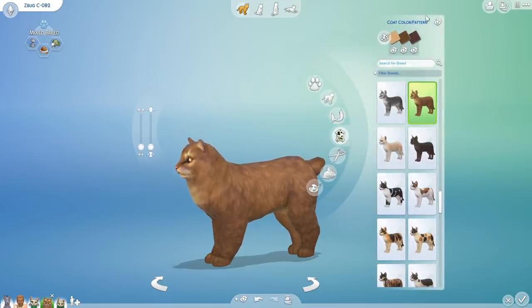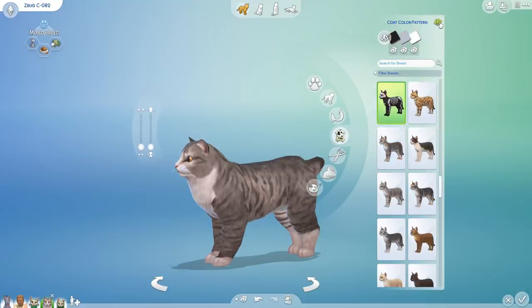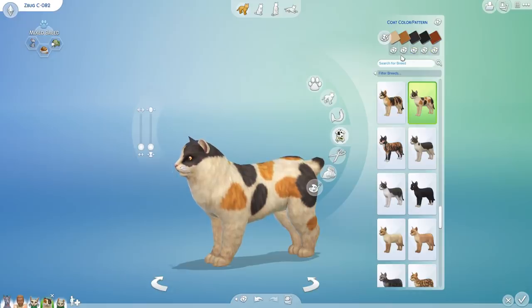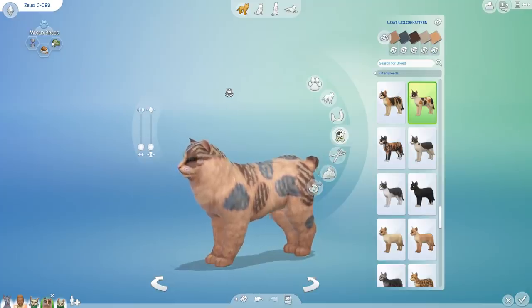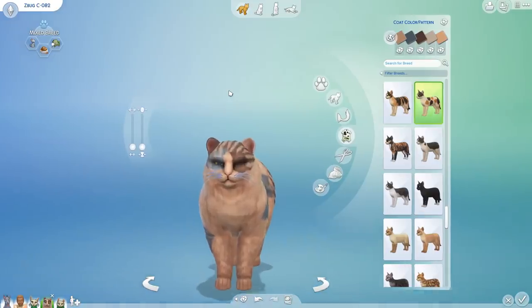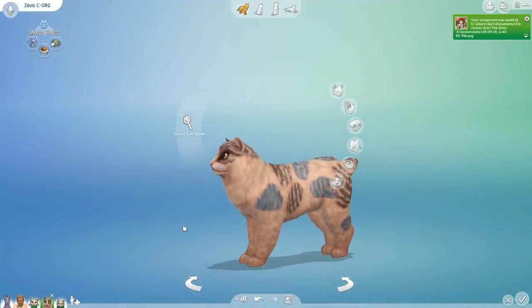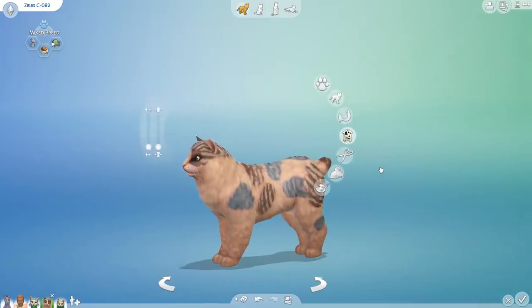We're going to change the fur pattern seven times, randomizing at positions one, two, three, five, and eight. Be still my heart! We have a little patchwork cat! I know there's an actual patchwork skin, but doesn't this actually look like a little cat knitted together with love by a grandma or maybe a great aunt who has like 20 cats and no kids? That's probably going to be me. We change the fur type once — same fur. We're doing good!